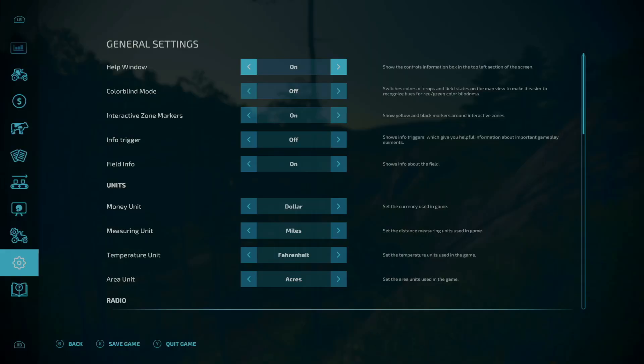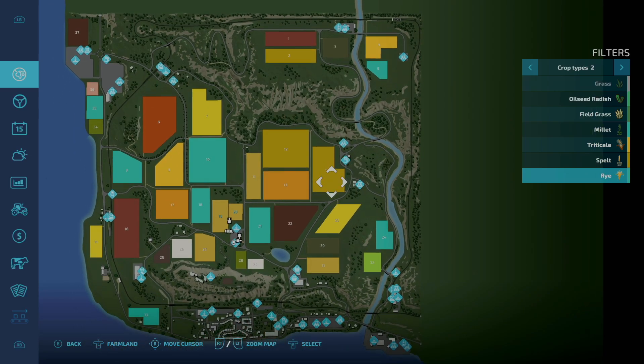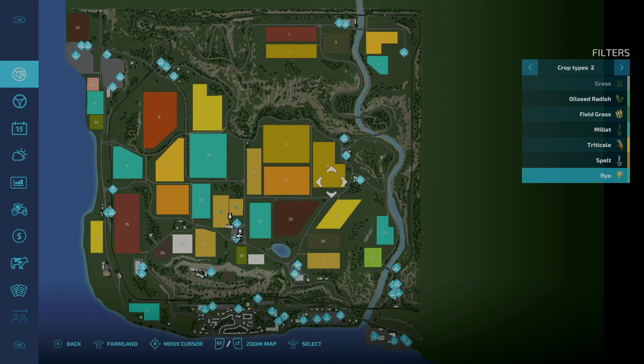If we take a look at the map here, you can see on the crop type number two we have millet, triticale, spelt, and rye. All of those are the new fruit types that have been added.